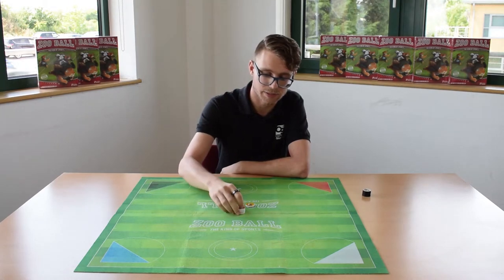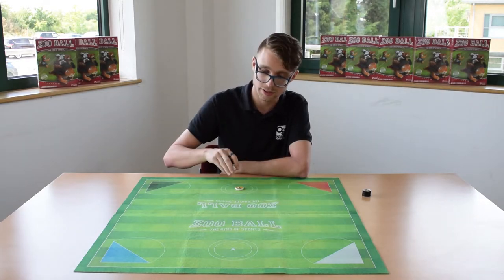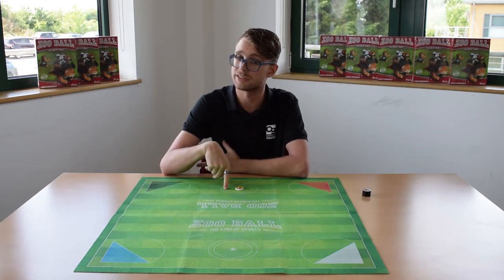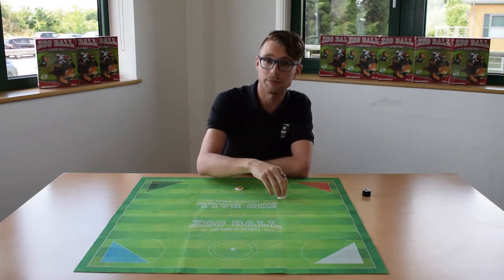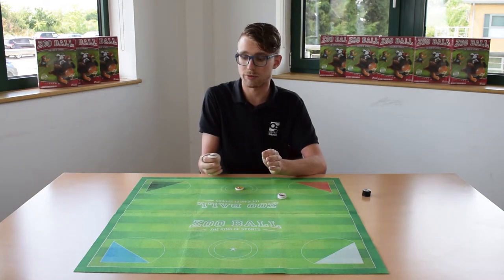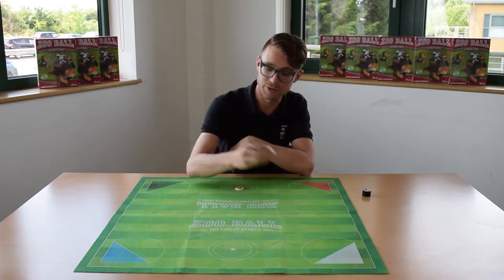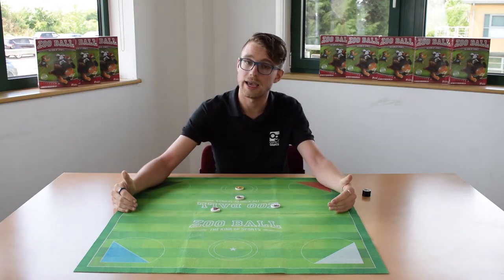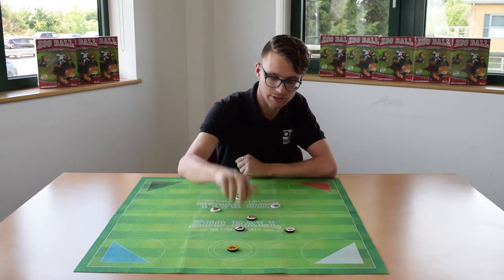To set up a two-player game each player gets a team of four, takes their scorer and puts it on the star in the circle. In the two-player game the circles are the goals you're aiming for, and players will decide if they want to use the smaller circle for more experienced players or the bigger one for beginners. Before placing any of the rest of the pieces you have to determine who goes first — we recommend flipping a tile, heads or tails. Once determined, that player places their defenders anywhere on their side of the pitch, and their opponent does the same.